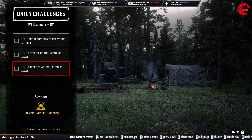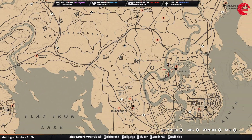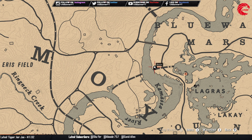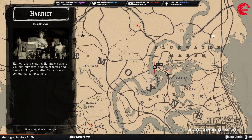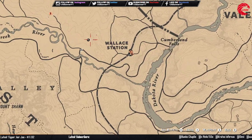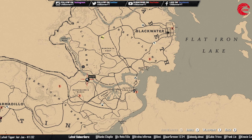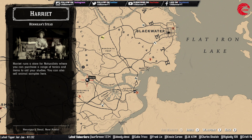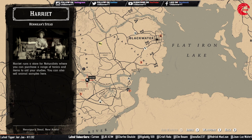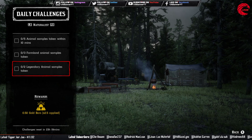Then take two legendary animal samples. Go to Harriet and start a legendary animal mission, then take samples from two legendary animals. Here are the locations for Harriet in Red Dead Online: the best spot is very close to the fast travel post at Lagras — fast travel there and meet Harriet. You can also go to the Wells Station location or beside the McFarlane Ranch near the Lower Montana area.